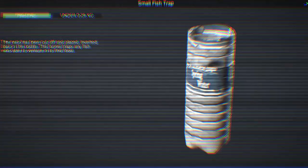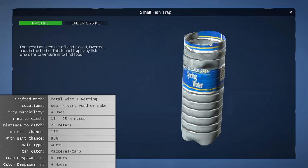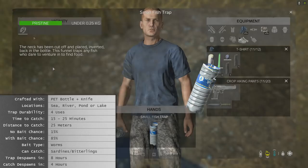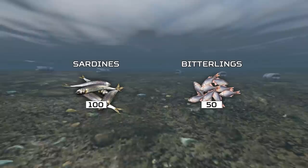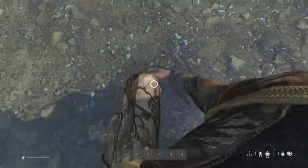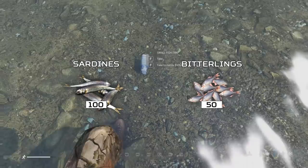Moving on to the small fishing trap: we can consolidate all the stats from the previous trap because these stats are exactly the same, but it's crafted using a bottle and a knife and cannot be turned back into a regular usable bottle. The biggest difference is that you catch sardines in the sea and the newly added bitterlings in rivers and ponds. Sardines cannot be used in the fishing net like they used to, and both will make you sick if eaten raw unless your immune system is strong enough. Sea fishing nets more nutritious food here, with sardines providing twice the nutritional benefits of bitterlings when baked. When deployed, the small fishing trap will lay on its side, and when it has caught something, it will stand up vertically.